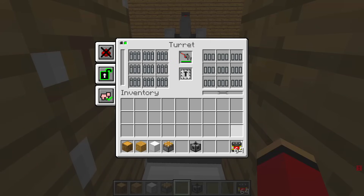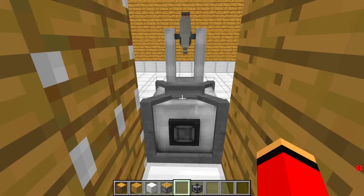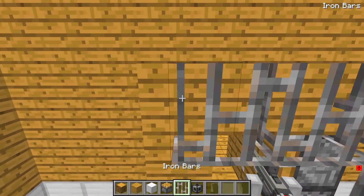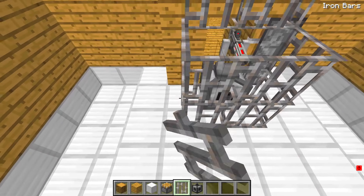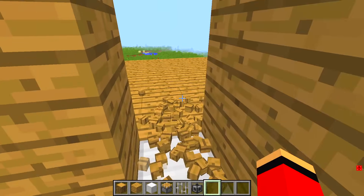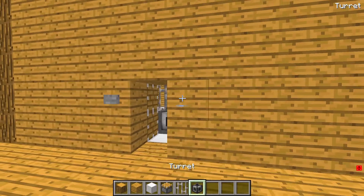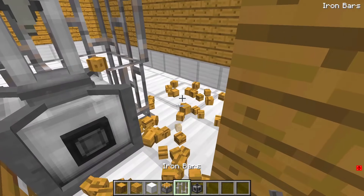Right here I'll place a creative energy cube. On top of that I'll place a turret, then I'll place a laser rifle on the turret and load it with energy cells. This turret is finished. Now to surround the turret like this. The ultimate security system is complete.